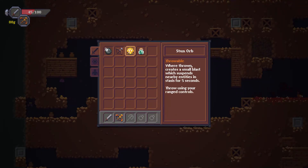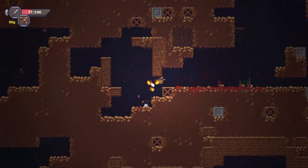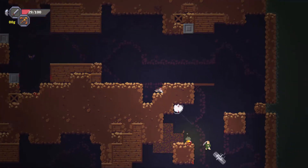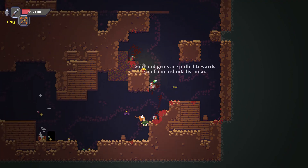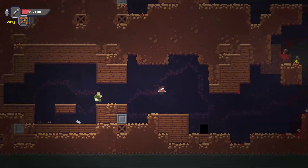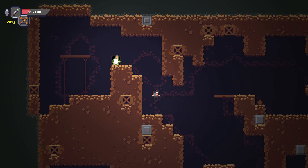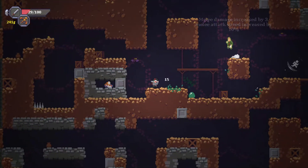Green potion — well, I seem to have decent luck. Throw it using our range. Ow! I stunned a bat. Do I have my — I don't have apples. Looks like I got an ally here. Melee damage is increased by three. Let's get hacky and slashy here.